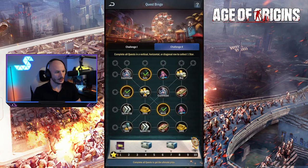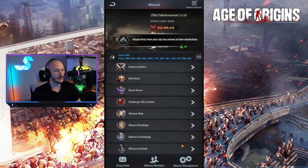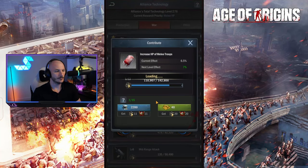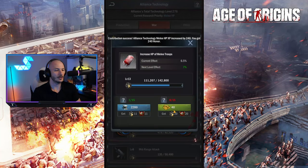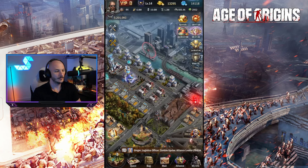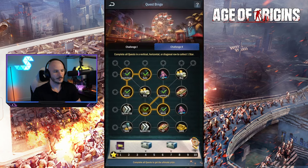I need to spend another 3,000 gold and use a bunch of speed ups and then contribute to the alliance. Let's head over to the alliance then, go into alliance technology. This will help with not only contributing to the alliance but also spending gold. That's already started us working on the gold.